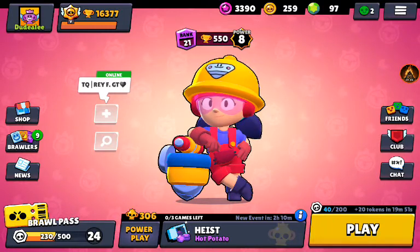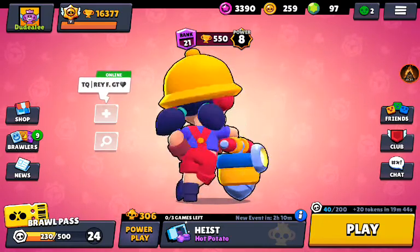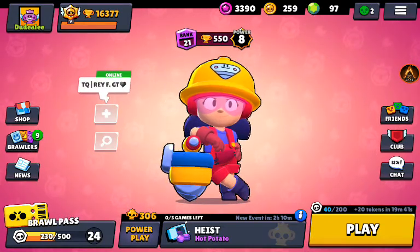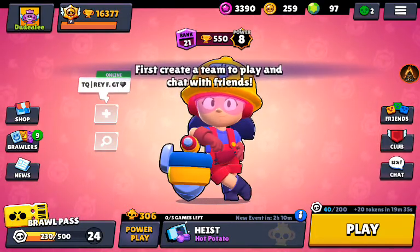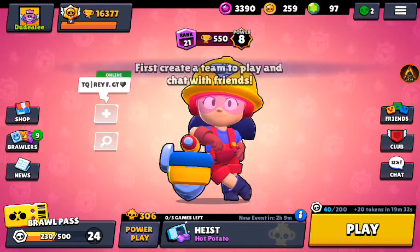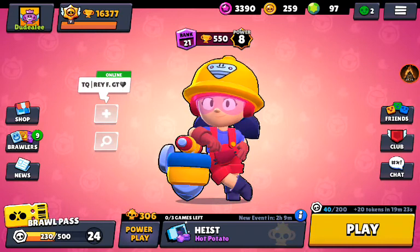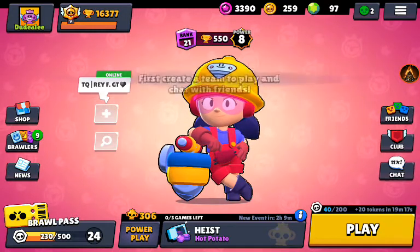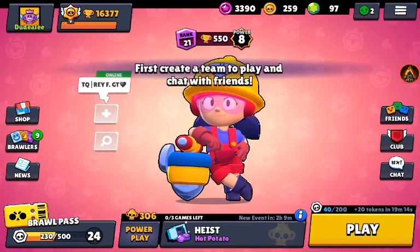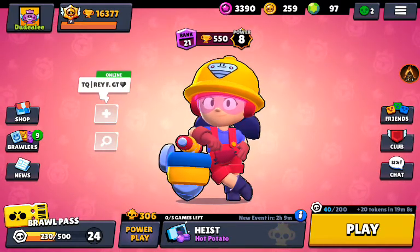Brawl Stars always has good lobby music and I think they updated the lobby recently. When playing with Hidden Master — he's a cool guy I mentioned in my last video — I found out that you already have a Brawl pin for every single brawler you have unlocked. They said they're going to implement pins into the game at some point, and hopefully they'll include a mute button so people can't spam the laughing emote. Everyone has at least one pin now — even new players have Shelly's pin.